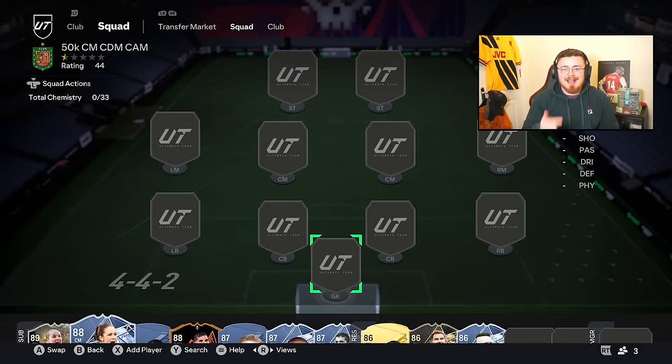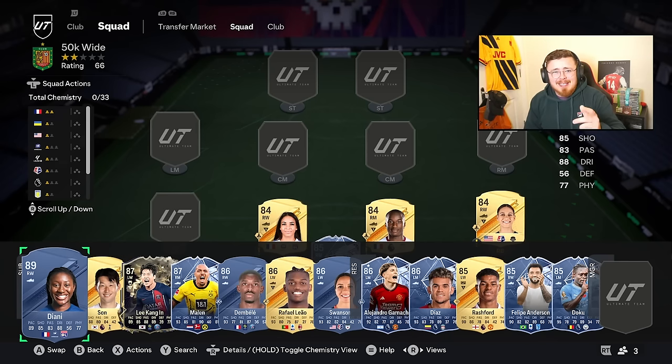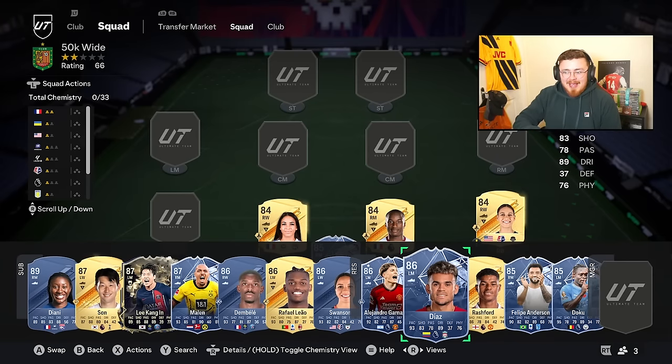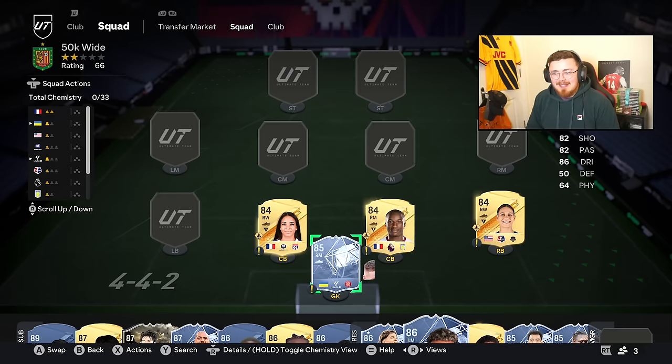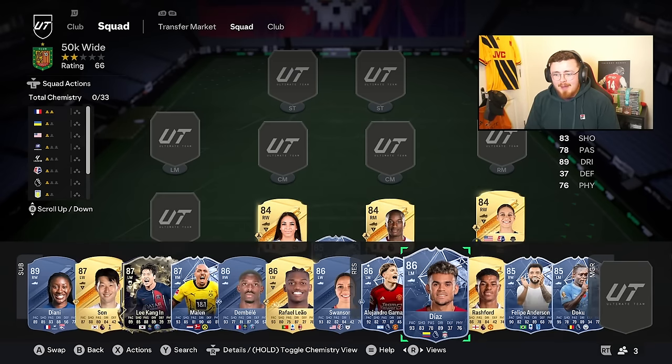Moving on to the wingers - right mids, left mids, left wings, and right wingers. Some crazy meta options, and super cheap budget ones off the bat are Cascarino, Diaby, and Rodman. You're essentially looking for pace and Quick Step play style plus - they fly down the wings. Decent links as well, especially for budgets. End of itself is a good shout - Premier League, can't really go wrong.